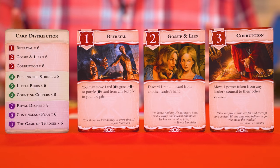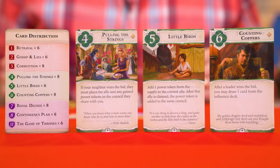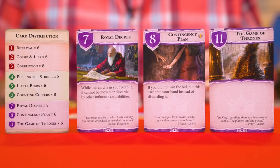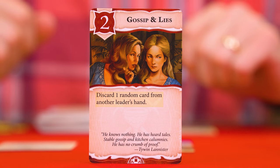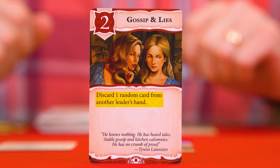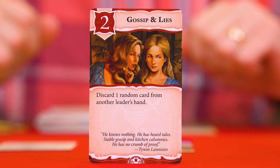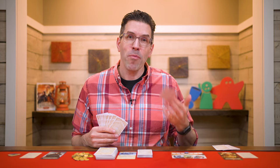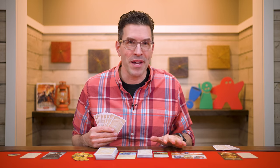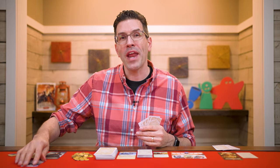There are nine different types of influence cards, three in each of the colors, and you'll find a list of them and how many of each are included in the deck on the back of your player aid. Each influence card will have an influence value shown in the top corner, and most will have an ability. When you play an influence card, you resolve its ability as much as you're able. For example, this one would allow me to pick another leader at the table and they would have to discard a random influence card. Anytime you discard influence, put it in a shared discard pile in the center of the play area. When you play an influence card, after resolving its ability, you put it face up in front of you in an area known as your bid pile.